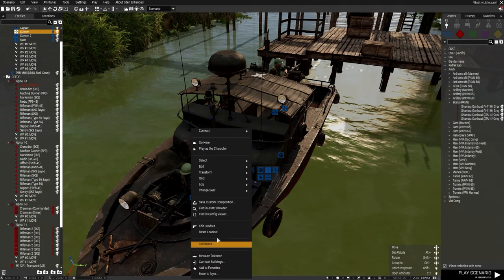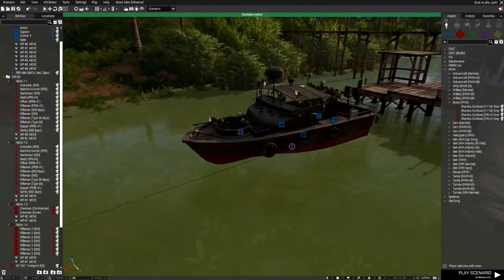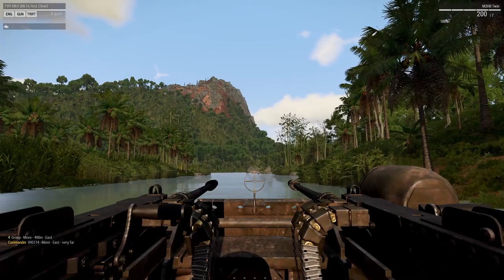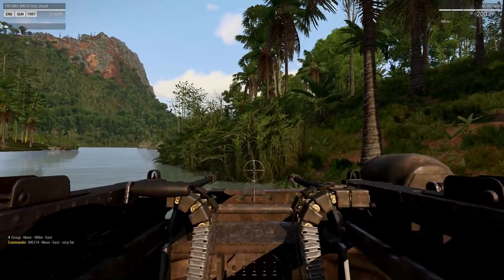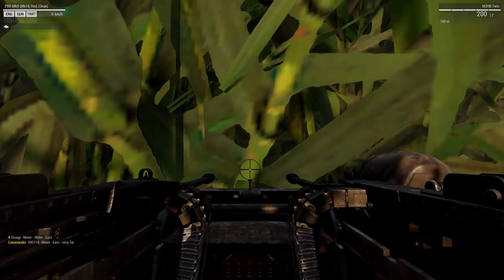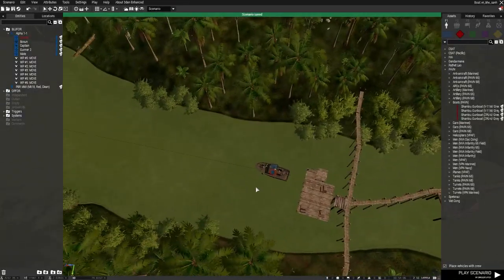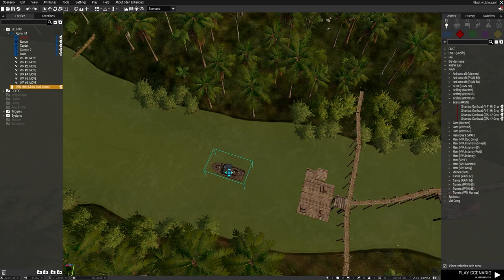I think we're ready to run this into a test. I'll set this guy's attributes to Playable so he's the player. Let's hit Play in Single Player. We're driving — oh, I think we might have our first issue. The AI has been a bit off so we'll bring the boat forward a bit.